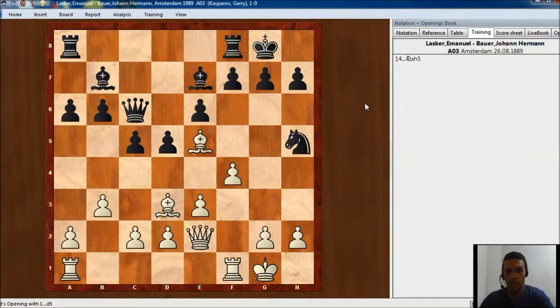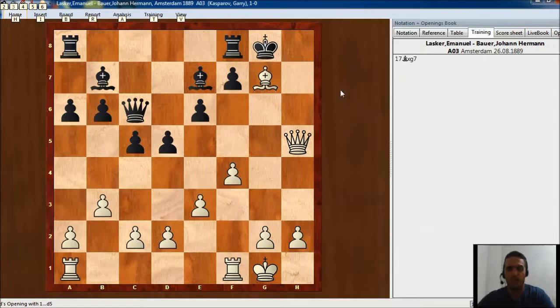Knight takes knight and now Lasker started a beautiful combination. This is known as Lasker's double bishop sacrifice — it's a typical idea of attack to the king in the castling. It starts with bishop takes h7, queen takes knight, and then bishop takes g7. The idea is that you will have destroyed the pawns in the castling and then between queen and rook — because the rook is ready to come — there will be some checkmate positions.